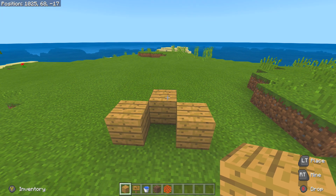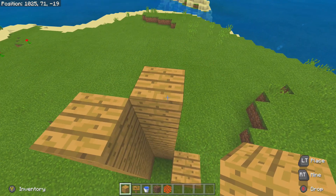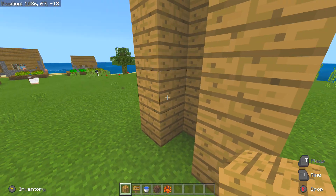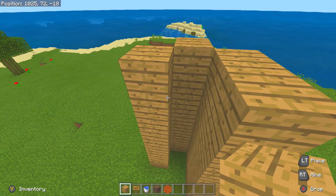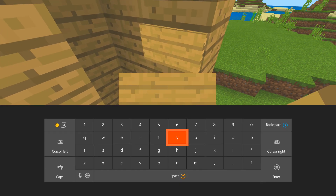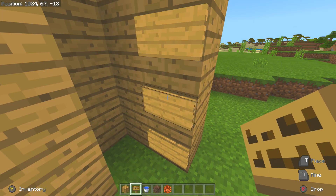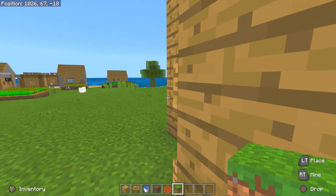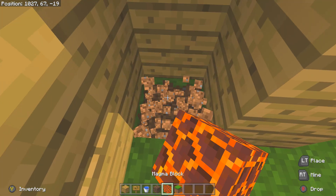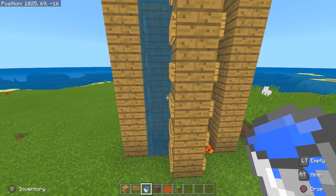First, place down any block of your choice — I'm using wood. I'm not going to build as high as before since this is just a tutorial. Place down your blocks and then place in your signs or glass on the sides. I'm using signs because I don't like the visible pixels in glass, though resource packs can fix that. Once your blocks and signs are placed, come to one side and place in your soul sand block and your magma block on the other side. Then simply place a water bucket at the very top and it should start working.